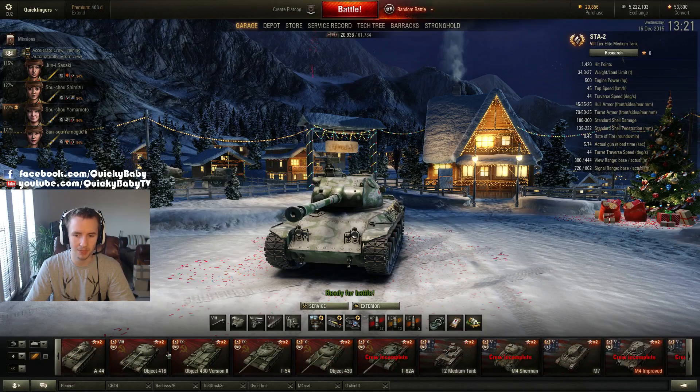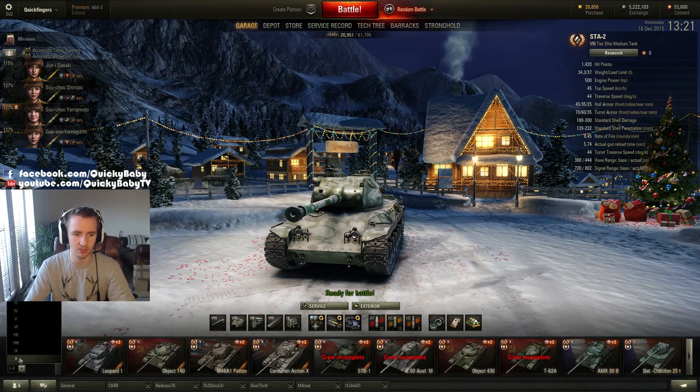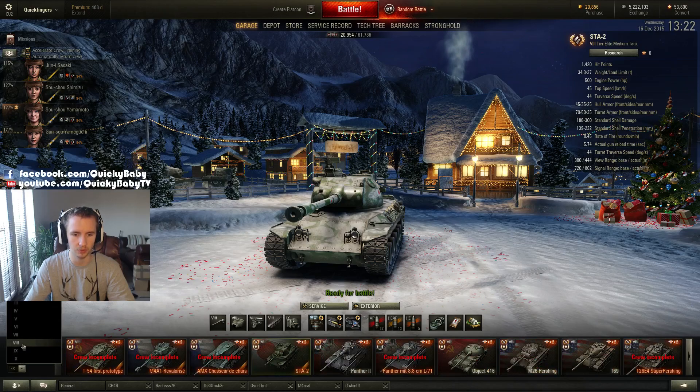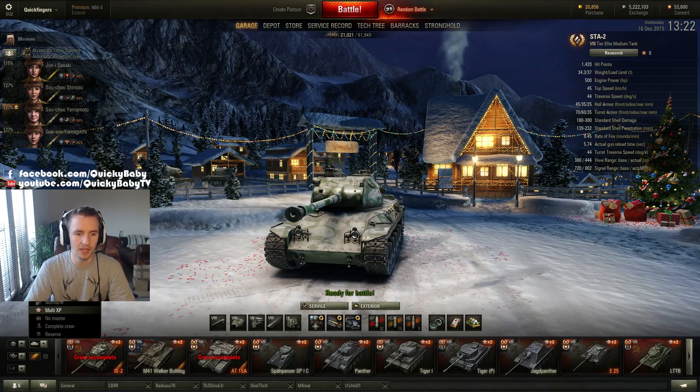Also, if you've got as many tanks as me — and I know this is a first world problem — it's hard to find them quickly. There's an extra series of filters at the bottom so you can organize, for example, by tier. If you want to quickly platoon with your buddies and they pick a tier 7 tank, you can have all of your tier 7s available right there.